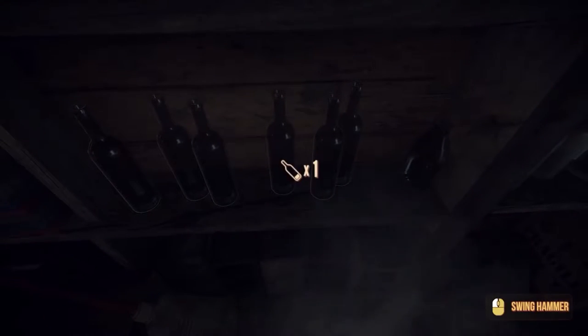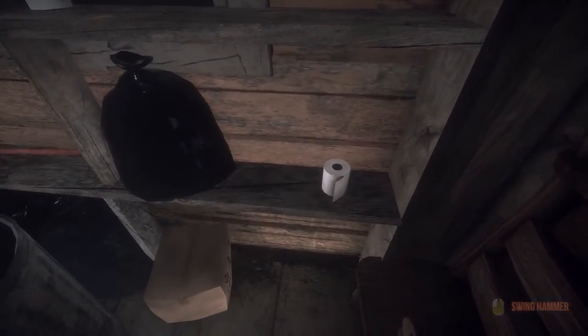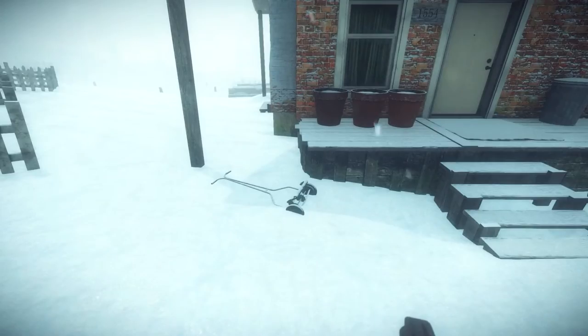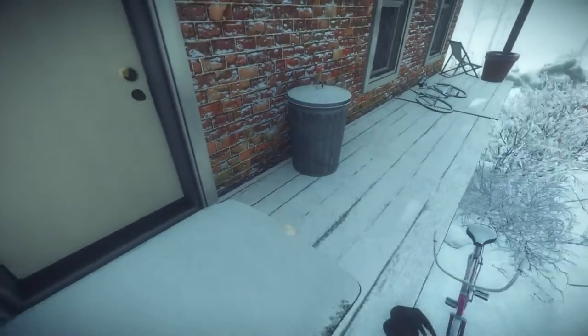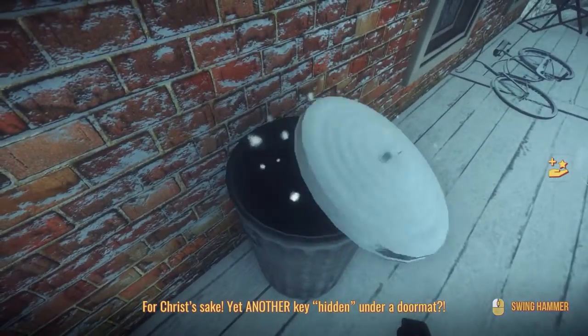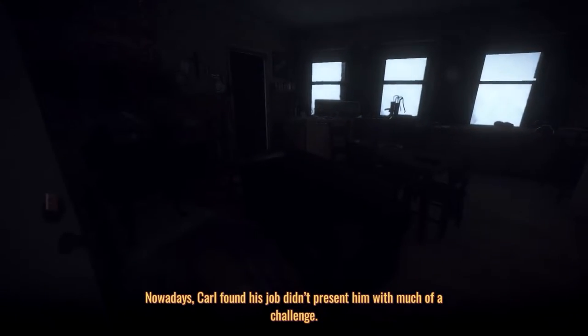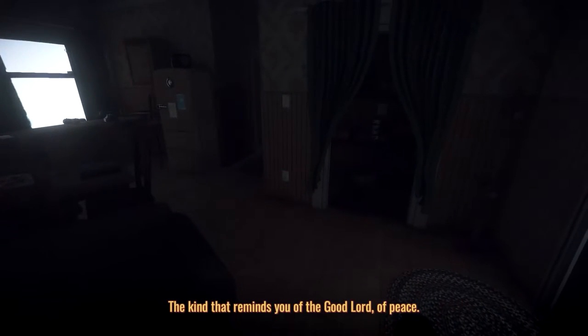Grab that empty bottle — looks like an empty bottle. Gotta take the toilet paper — in a survival situation, you take the toilet paper. Let's see whose house this is. Oh, under the mat — yet another key hidden under a doormat. Carl found his job didn't present him with much of a challenge. Well, to be fair, I'm guessing they don't have much crime out here.